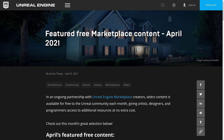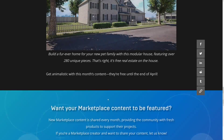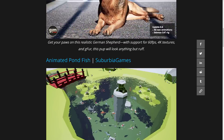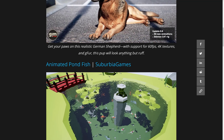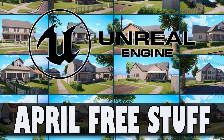So that is it — that is this month's stuff. In my humble opinion, this is probably the most underwhelming giveaway they've done yet. But I'd like to hear your opinion — is there something in here you're really excited for? The Modular House is probably the best and most generally uniformly useful asset here. Unless you're creating a farm game, the art styles across the assets have no cohesion — you couldn't use a low-polygon cat and a German Shepherd in the same scene. Let me know what you think in the comments, and I'll talk to you all later. Goodbye.